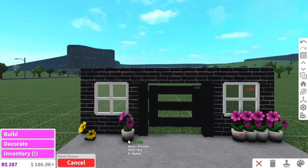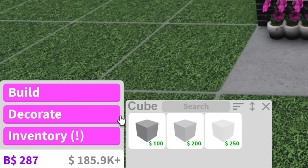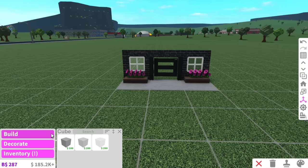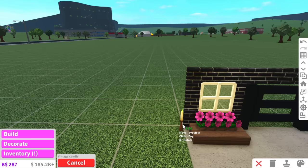Oh wait, these plastic flowers are even cuter! Forget the regular flowers - I'm gonna use these plastic flowers. We can put them at the front of the windowsill, and then obviously we can still see the pots, so we'll just fix that with basic shapes. There we go, we've got our own little DIY pot plant.